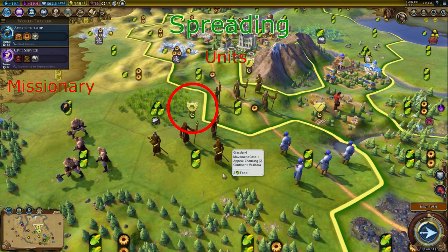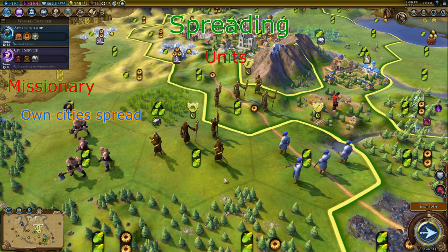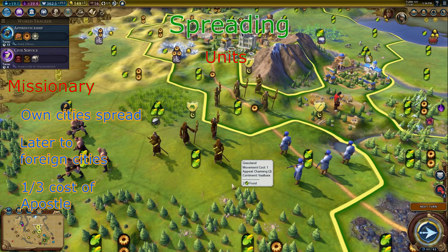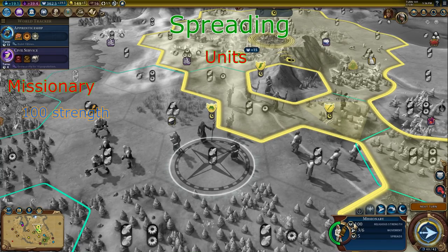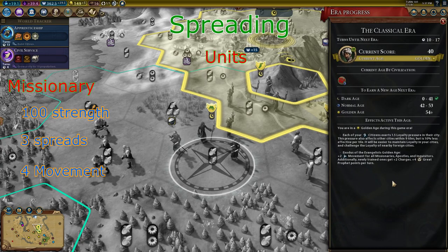The missionary is the basic religious unit, best in the early game to spread your religion to your own cities. If you want a religious victory, this is the best unit for spreading your religion to other civilizations — you can spam the missionary since it is significantly cheaper than the apostle. Missionaries cannot attack enemy religious units, however they can defend. Keep in mind you lose religious pressure when you're defending from an attack. You only gain religious pressure either if you attack a religious unit or you defeat a religious unit, either by attacking or defending. The missionary has 100 religious strength, 3 religious spreads, and usually 4 movement.